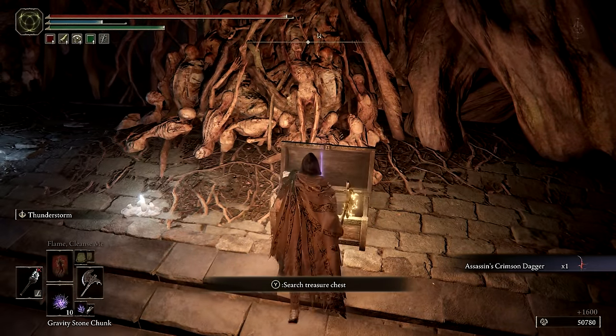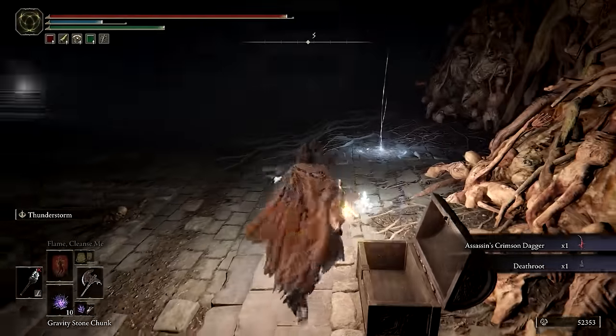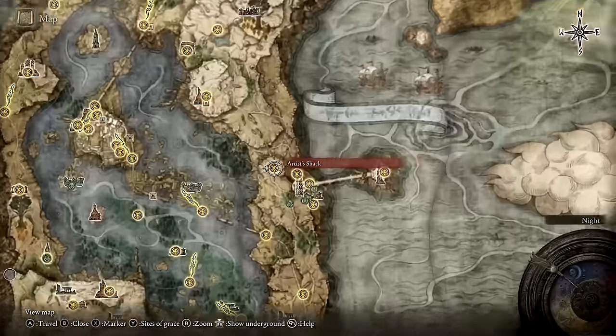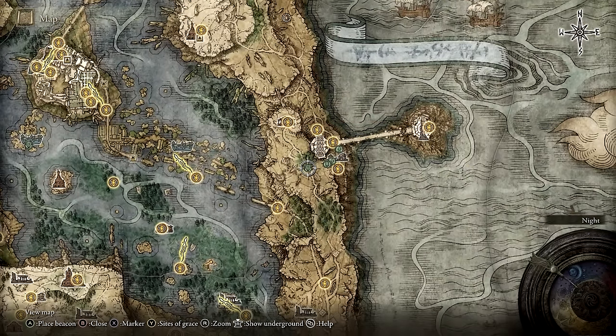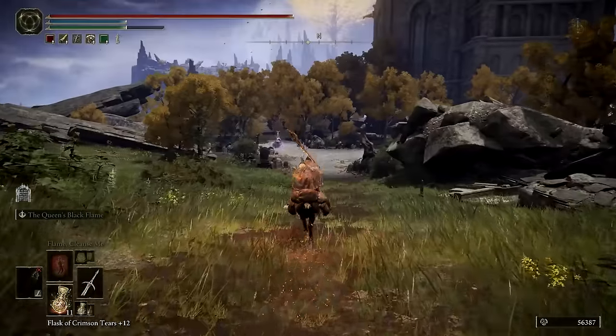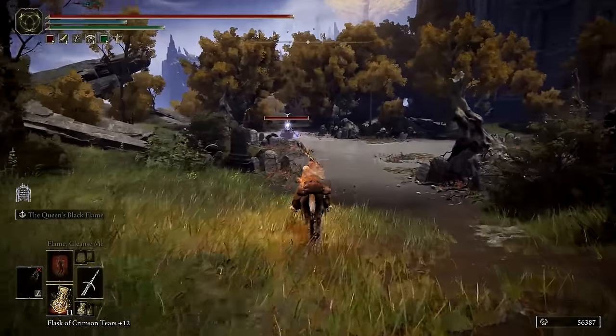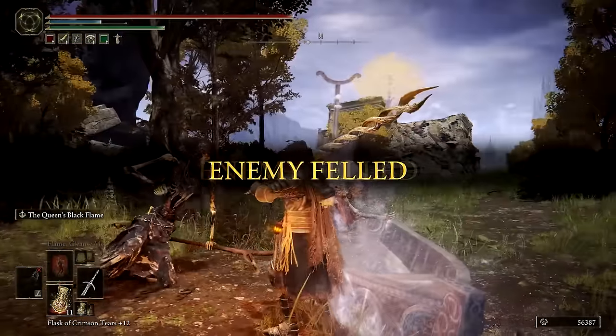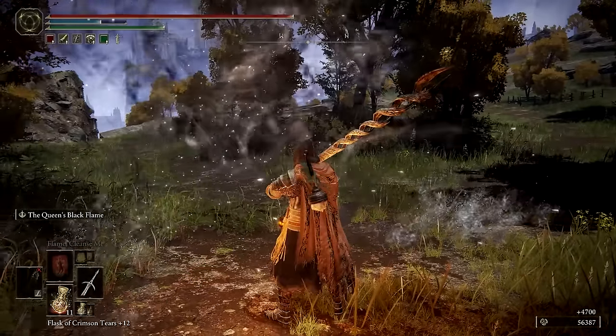This is actually the second death root we've gotten. The first was obtained early on by defeating the Tibia Mariner near Summonwater Village. Since we've already gotten that, we will move on to the next death root. Find the Tibia Mariner near the cliffside tombstones that lead down to Jarburg — it will drop the Skeletal Bandit Ashes along with a death root when defeated.